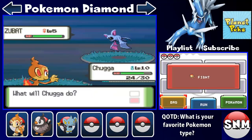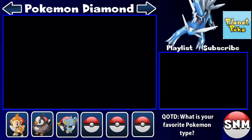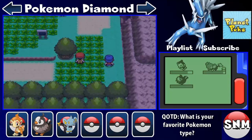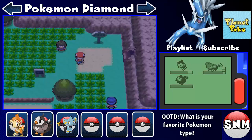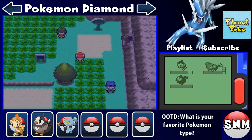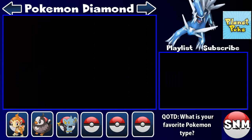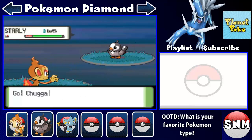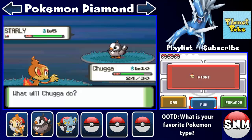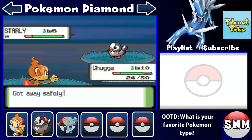And what do you know, we found a Zubat not in a cave, which we're about to enter. Here's the problem with this game — if you don't have Repels it's very annoying, because when you enter the battle scene it's just so slow paced.